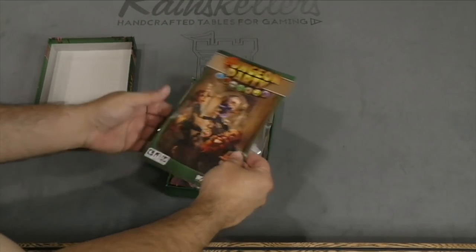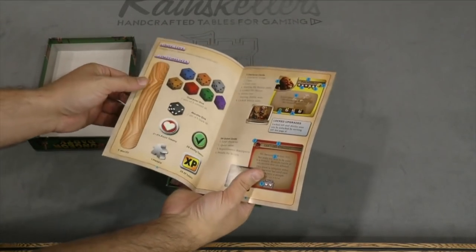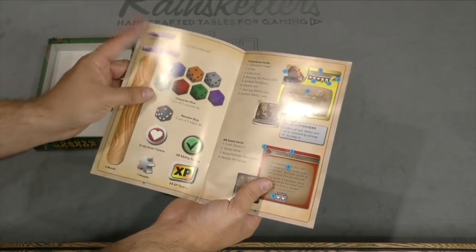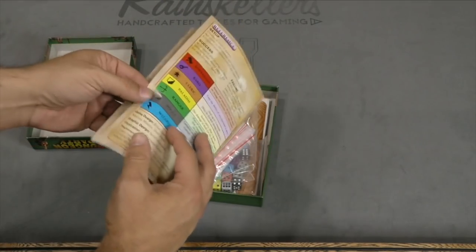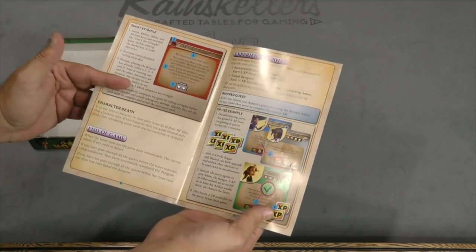Alright, so we've got our rulebook here. Let's take a quick look at that. Oh — five wands. Are those tongue depressors? No, they're actually a piece of cardboard. We've got some components there. Shows you setup, gameplay, and XP and everything else.